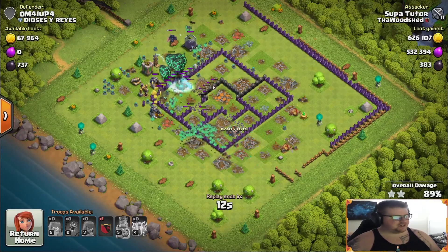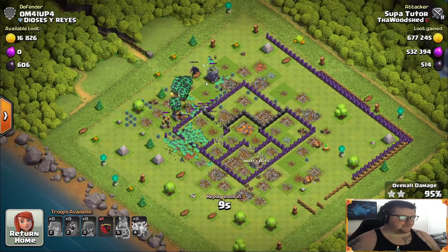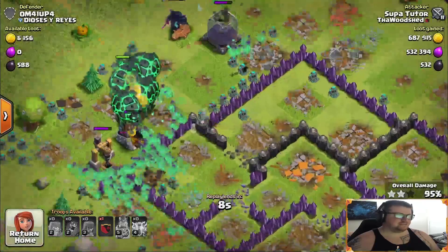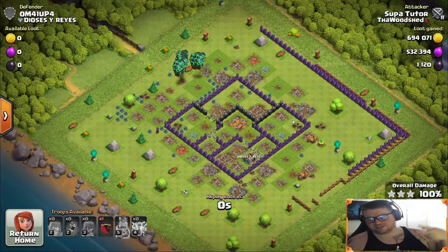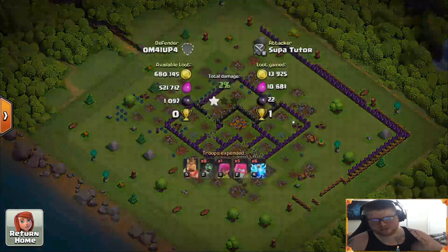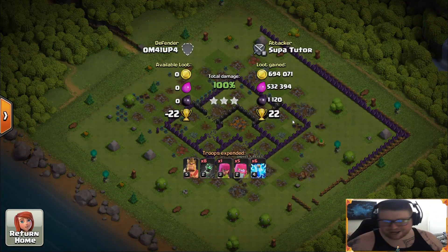This guy actually had a PEKKA in his clan castle. If anybody's wondering — do not do that. If you're going to put anything in your clan castle, put something that flies, like balloons, rocket loons, dragons, electro dragons — something like that is much better for your clan castle.